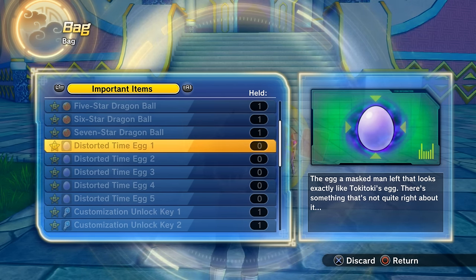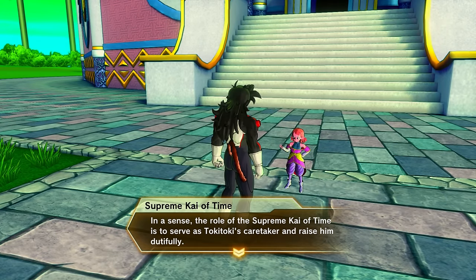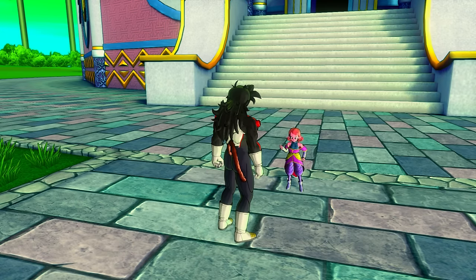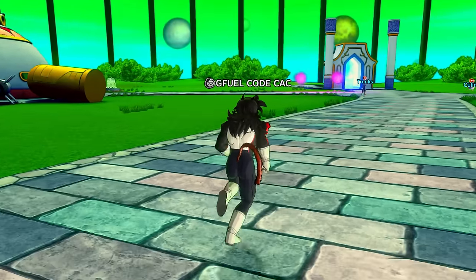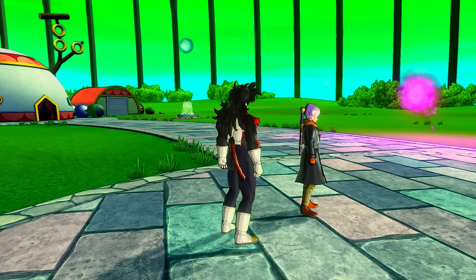Once you have all five distorted time eggs — again, order doesn't matter — go talk to Supreme Kai of Time standing outside the time vault inside the Time Nest. She'll acknowledge your progress, then talk to Trunks in his usual spot in the Time Nest, and you'll be able to start the Unknown History.